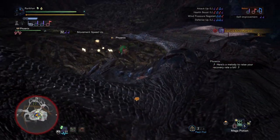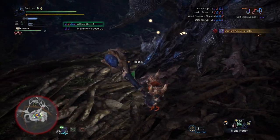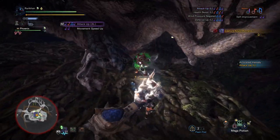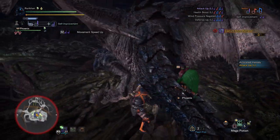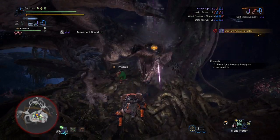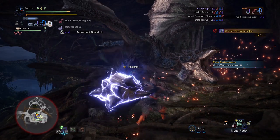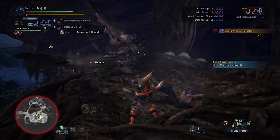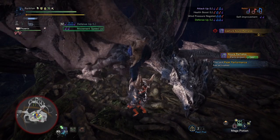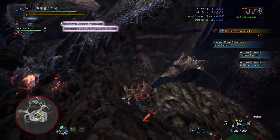This build is more suited for solo play rather than pure support, however it still brings some pretty strong buffs to your team if you're playing with friends. I'm also working on a more support-oriented build which will probably include Mushroom Mancer and Wide Range, but I still need to grind some parts before I get there. For now, let's focus on this build — called 'Base to Face.'